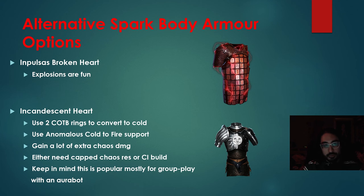Now let's quickly go over some alternative Spark body armor options. The one I would suggest is Impulsa's Broken Heart. It has decent stats and it gives us explosions, which are really fun. We're going to be spending most of our time mapping, and explosions are good for mapping, so you can't really go wrong with this armor. Although your DPS will not be nearly as good as if you craft the armor I suggest.